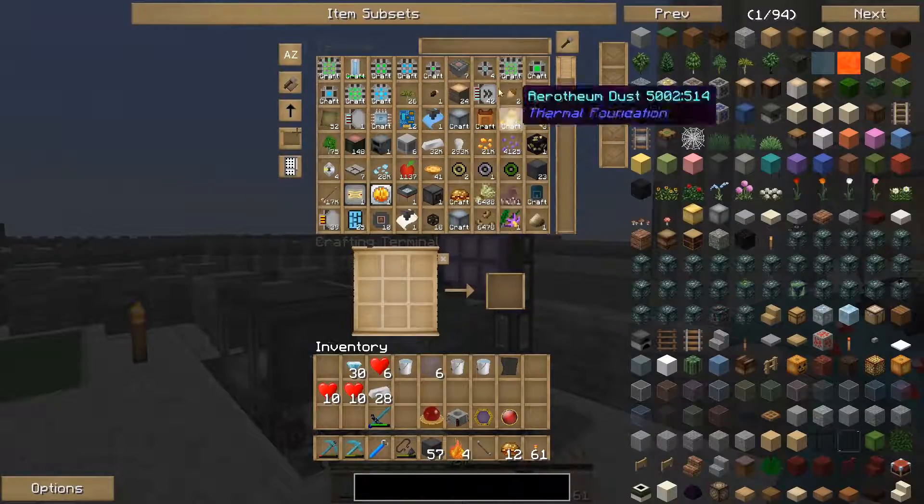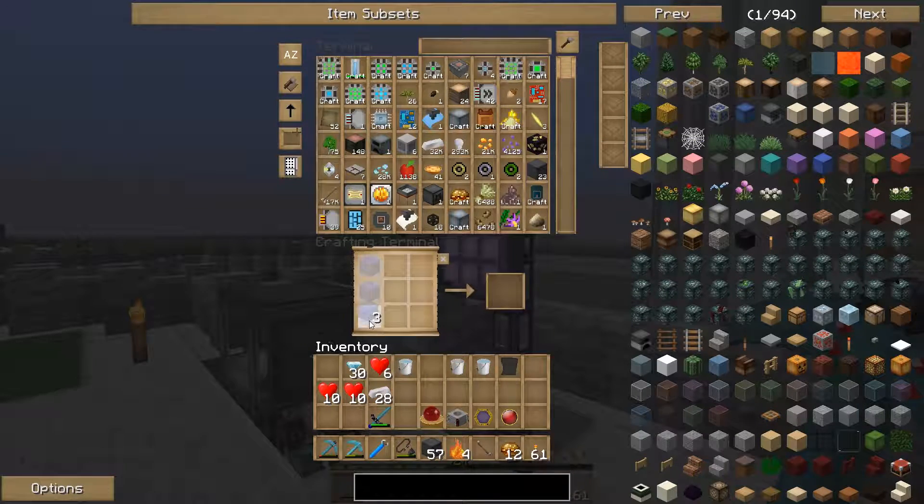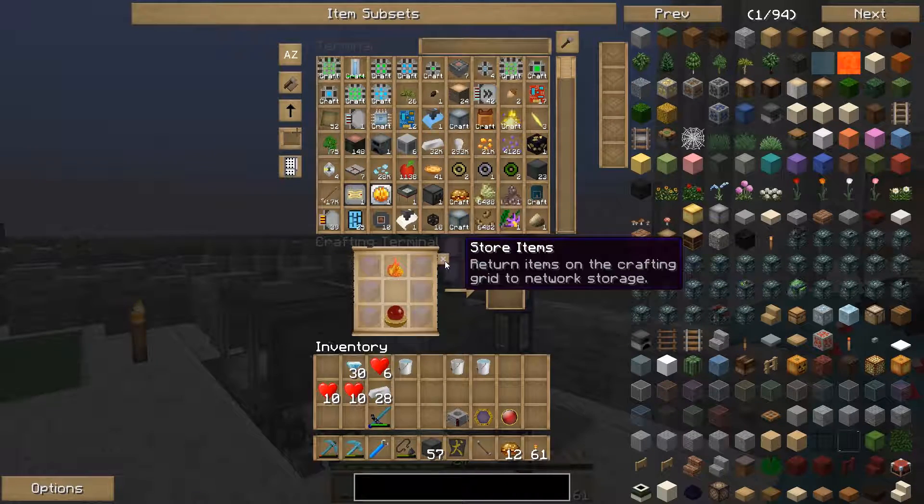We have mana steel down the side, a blank slate, a niter — drop the rest in there — and our orb. There we go, divination sigil — we have got it.